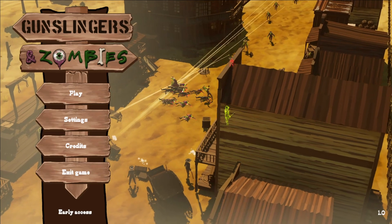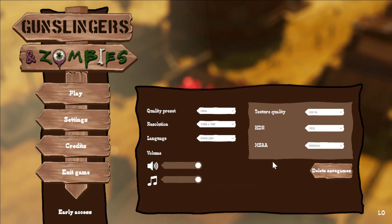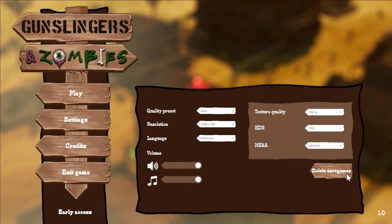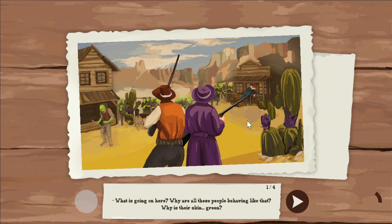Okay, let's go. We have the settings — texture quality looks okay. Let's go. Chapter one. Let's have a look at the tutorial. What's going on here? Why are these people behaving like that? Why is their skin green?